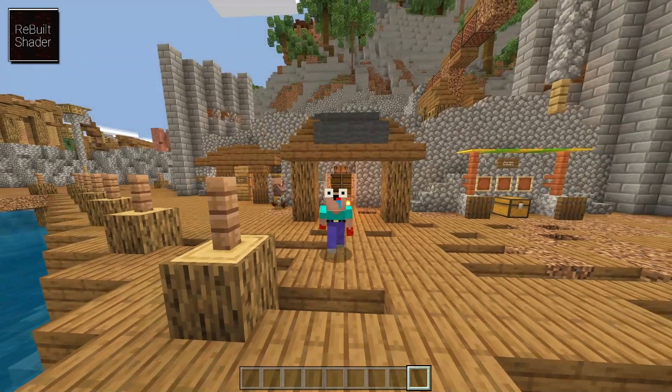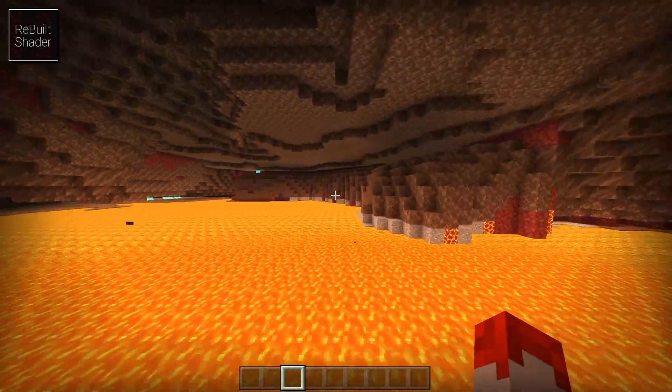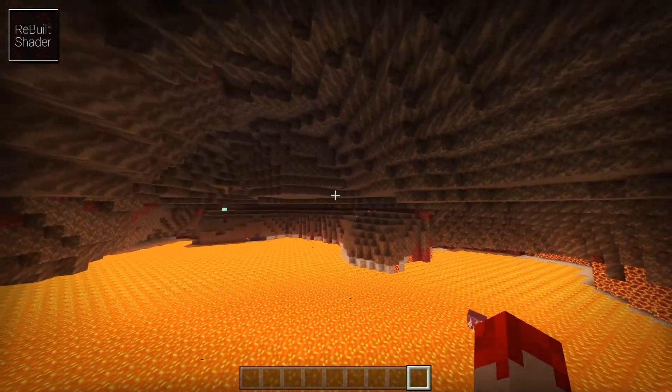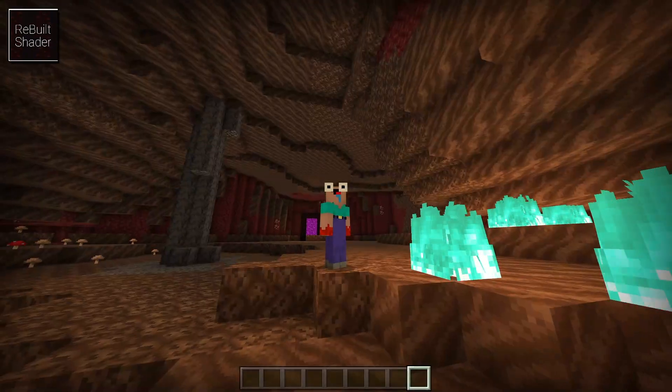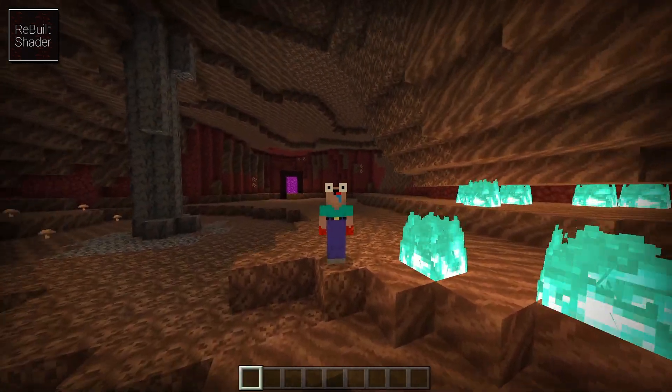Going inside structures, it looks a little bright, which is nice. It's not my favorite shader, but it's meant for low-end devices so that makes sense. In the Nether, the lava is a little brighter overall. That's really all this pack does, but it still looks good while keeping your FPS at a high rate.